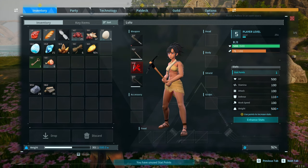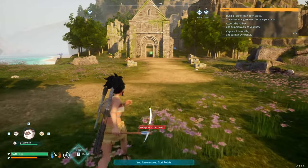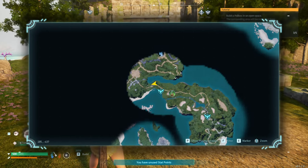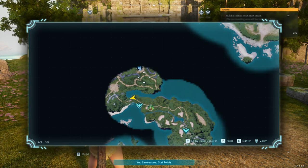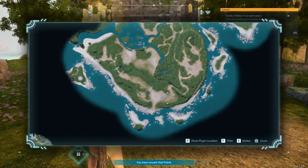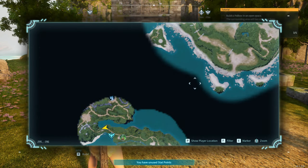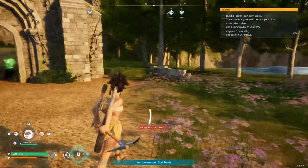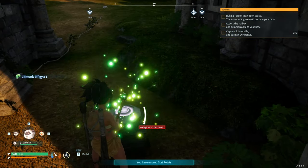We got some poultry we need to cook, an ice egg, some wool — we learned how to make cloth armor. But I want to set up a base, so we're heading this way. There's a lot of wide open spaces on that island over there, but for our starter base we'll try to set up on a much smaller area.